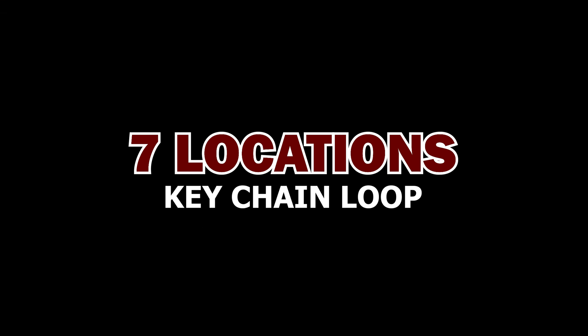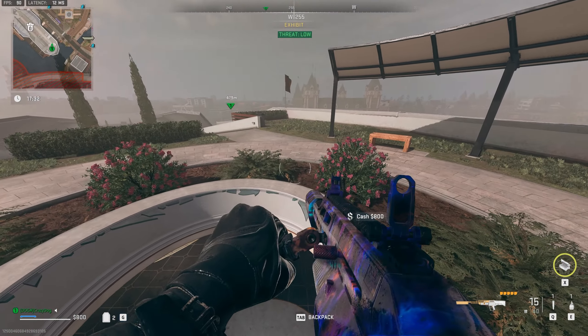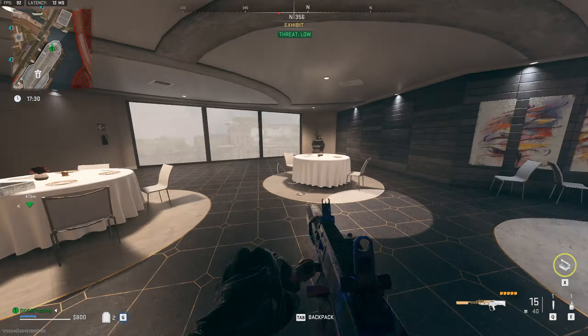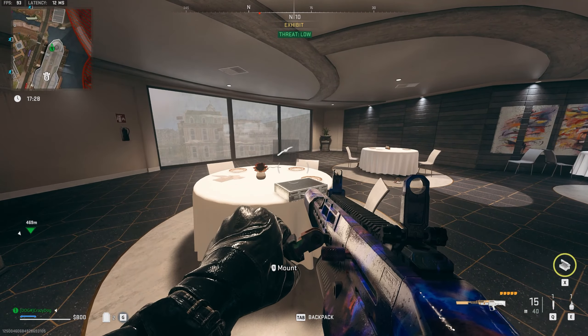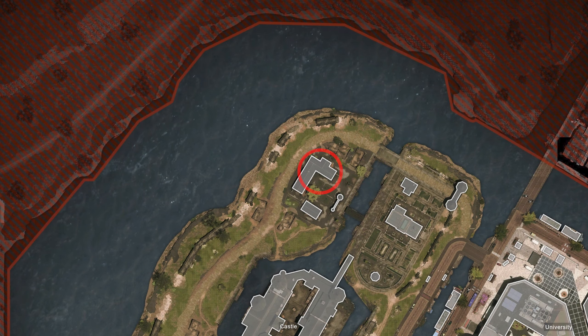The first keychain is a loop of seven locations, meaning you can start at any point in the chain and end up back at the same location. We begin the keychain loop at the restaurant at Exhibit. Drop through the hole on the roof, and on the table next to the piano you'll find the briefcase, which gives you the Smuggler's Drop key. The Smuggler's Drop is located in the building north of Castle.